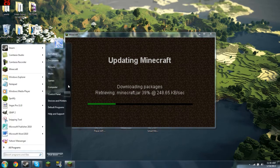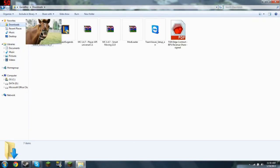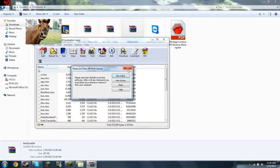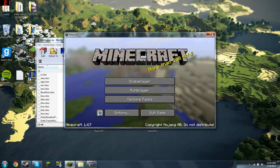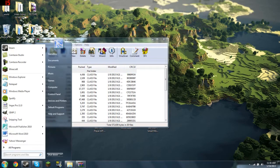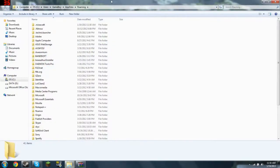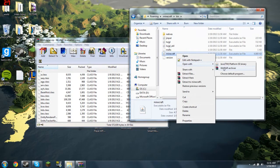While Minecraft is loading, go to the place where you downloaded your stuff. Open up ModLoader — now it's done, close that. Go to Start, type in %appdata%, press Enter, go to your .minecraft folder, then right-click and open with WinRAR.